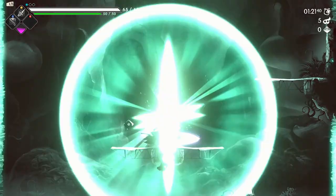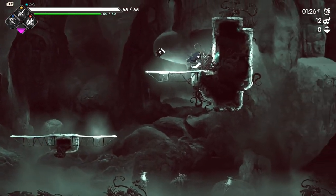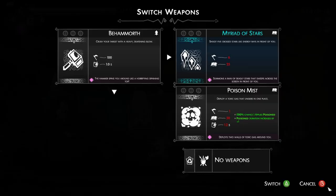Once a weapon is unlocked, you can find it as a potential reward for the locked door encounters, at the end of an equipment storage floor, or at the shop during a run.